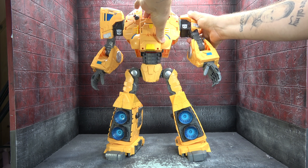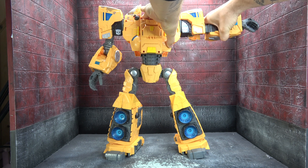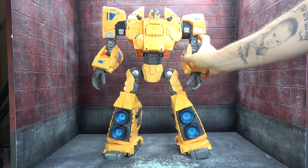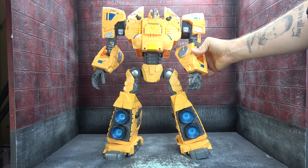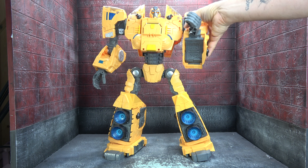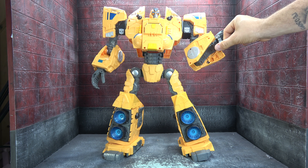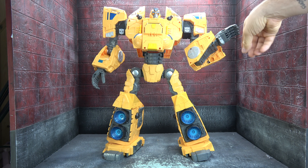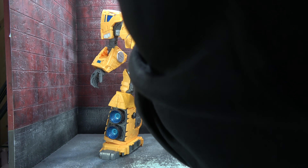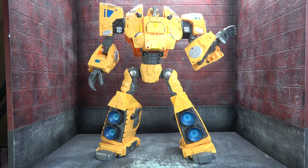Ratcheted everything in the arms — 360, greater than 90 out to the side. Nice Autobot symbol on the shoulders. Ratcheted bicep. Ratcheted elbow on a single hinge that gets you more than 90 degrees. Wrist swivel also ratcheted. Soft ratchet — thumb is on a hinge, fingers on a base pin knuckle. Hollow underneath, same for the other side.